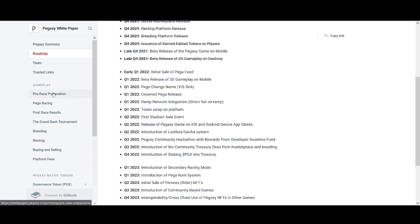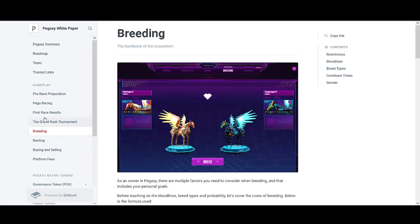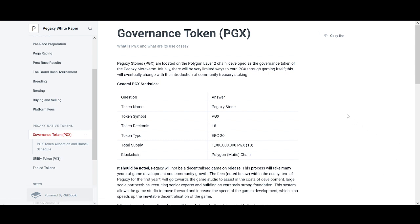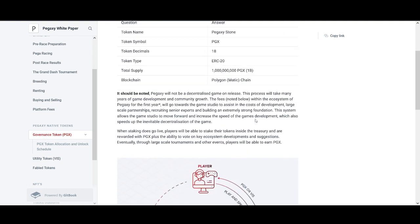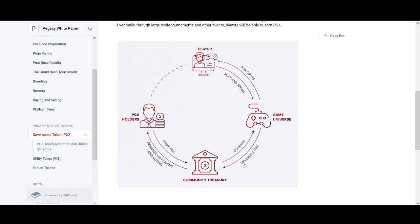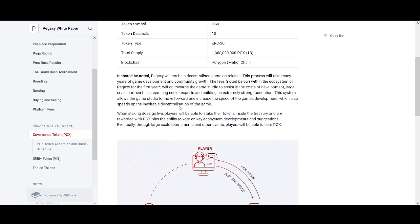In the next video I'll go into a lot of detail and go through the white paper. But let's talk about PGX and VIS. PGX tokens are located on the Polygon layer 2 chain, developed as a governance token for the PegaXY metaverse. Initially there will be very limited ways to earn PGX through the game itself, but this will eventually change with the introduction of community treasury staking. It has quite a big supply, which could be a potential problem.